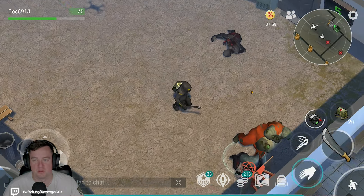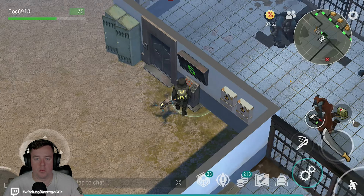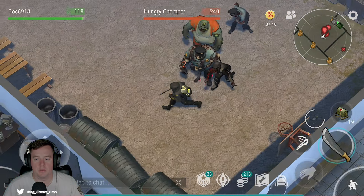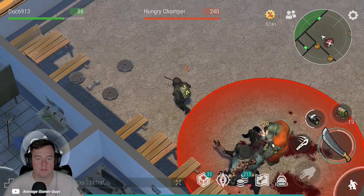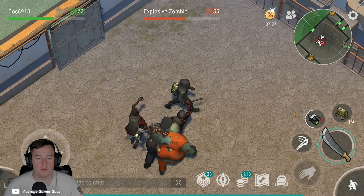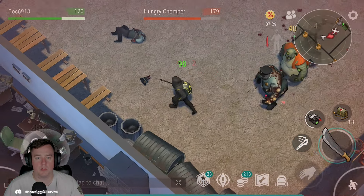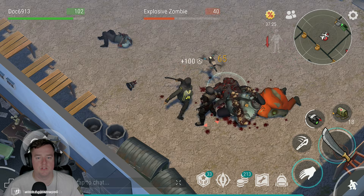We also have incendiary ammo on the drone, which is absolutely amazing — the drone is so so good. I'm going to use the drone for a wave or two. We have a hungry chopper healing like we talked about before, so we want to get him dead as quickly as possible. We want to get the brawler dead as well. We're taking some pretty significant damage, so you can see this is not necessarily the easiest of locations.